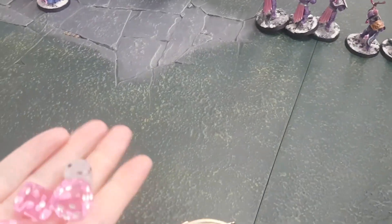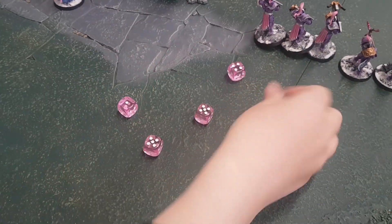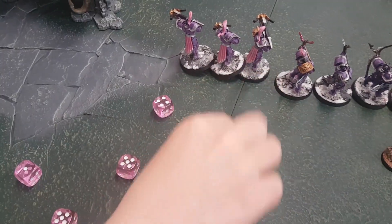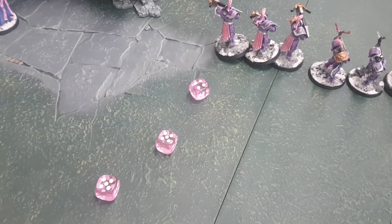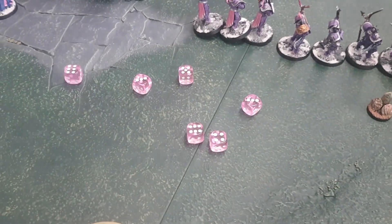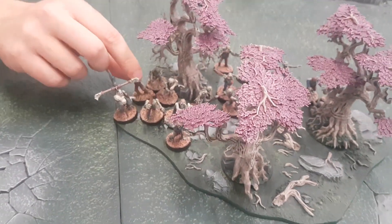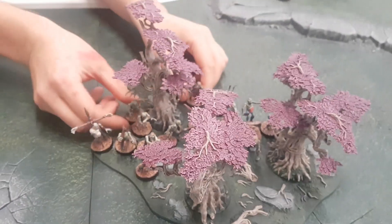Judicators shoot — the white die is the Prime with the Shock Bolt, two shots hit. D6 to wound: that's three mortal wounds. Plus the extra three from the other shots: six Skeletons dead — one, two, three, four, five, six.